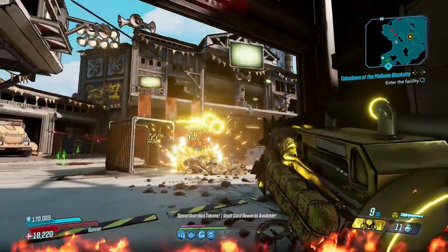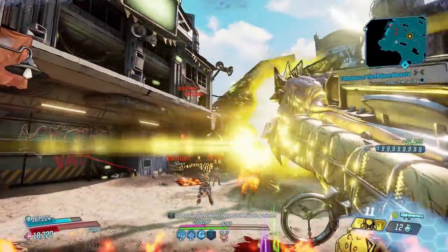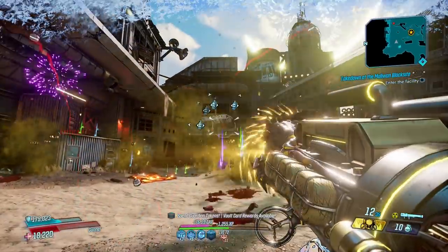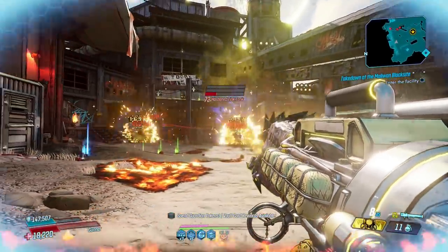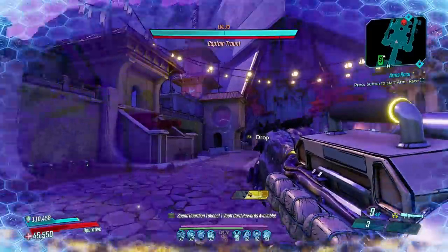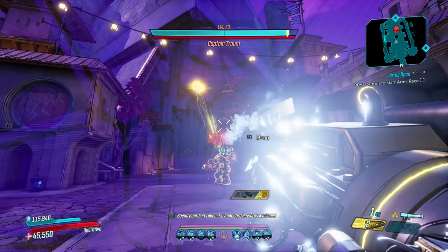It's best when not shot directly at enemies — instead aim above them so the orbs can latch on to as many people as possible. There's no doubt it's a powerful weapon, but its power doesn't justify its ammo consumption. It's best suited to Moze, who doesn't have the ammo problem and can supercharge it. For others without ammo regen, it's good for the seven or so shots you have with it.